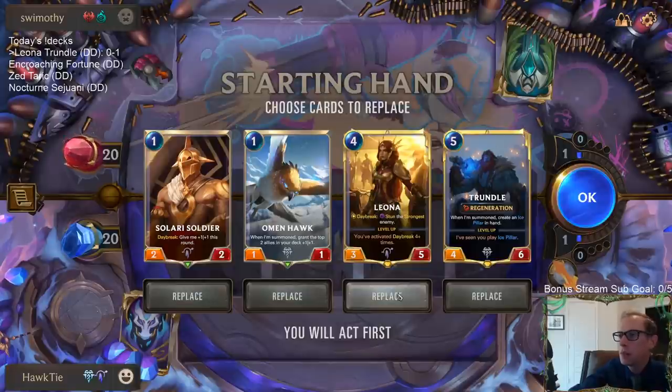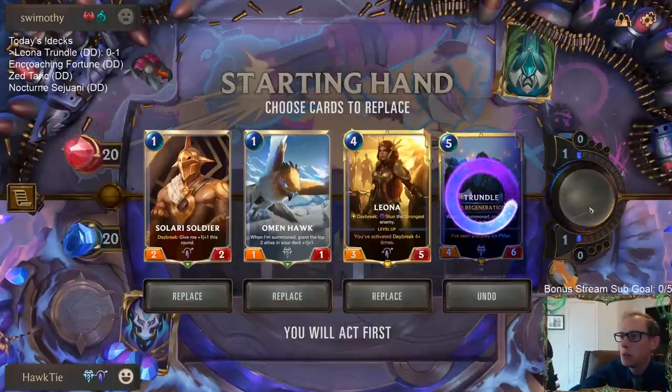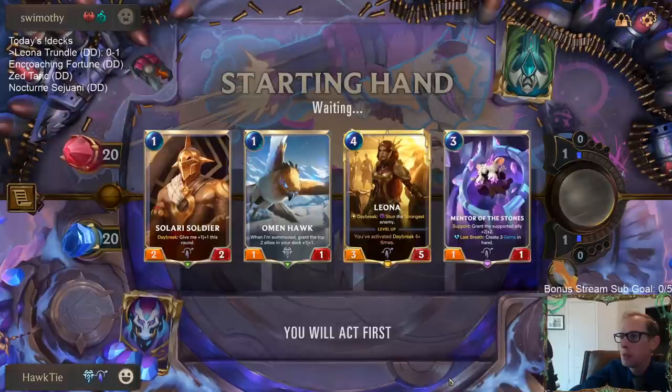Looks like we're playing a real aggressive deck. I like the one-drops. Leona is good. We'll mulligan our five-drop to look for something that costs two or three - and there we go with the Mentor.